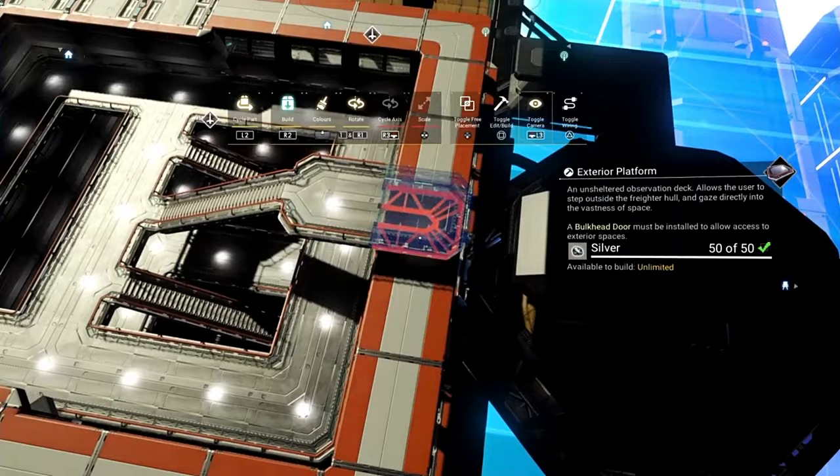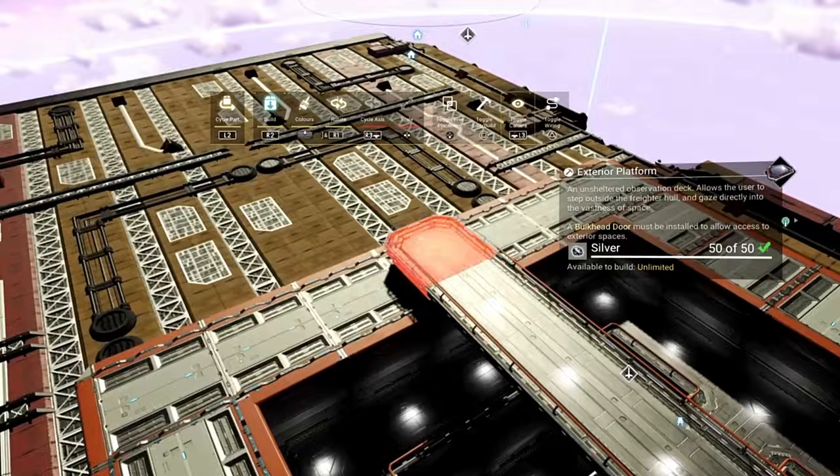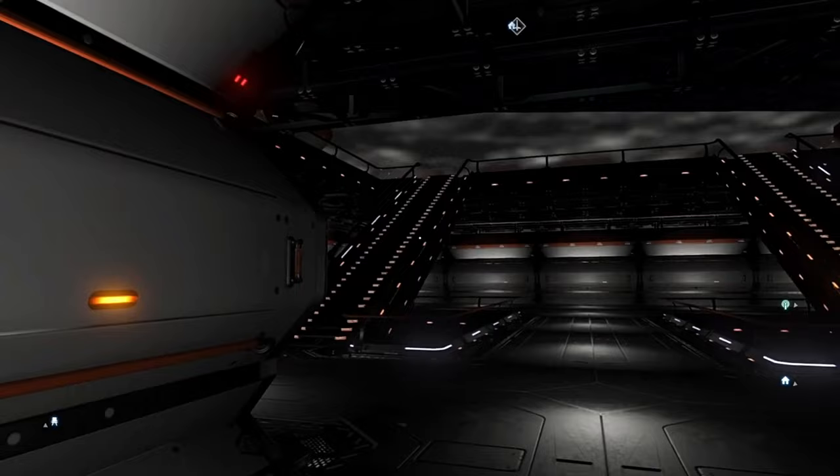I'm going to put that in there like that and take it to the edge. We can delete those stairs now because we don't need them anymore. Then it's just a simple case of filling all these in until we've completely done it. And there you go.